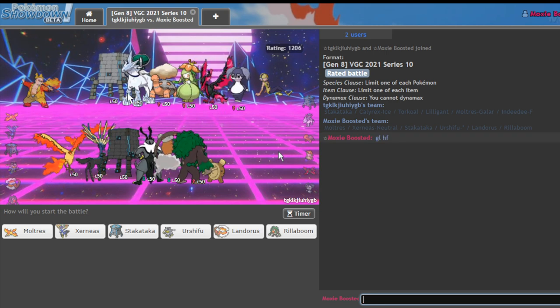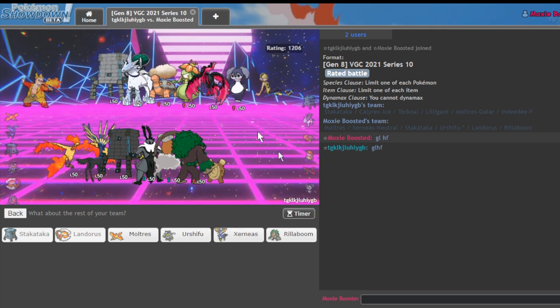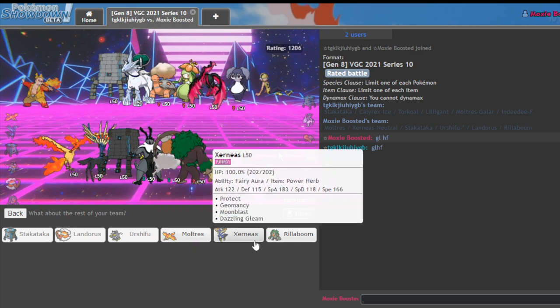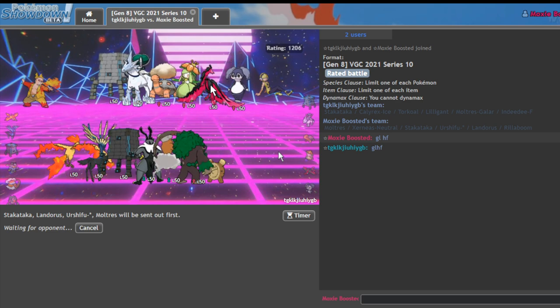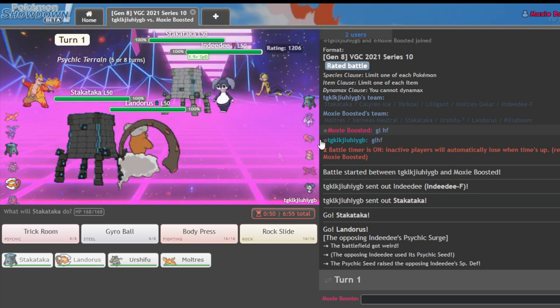We're facing a Calyrex Ice Torkoal team along with the famous After You Lilligant. Their team really doesn't like Stack Attack — I can go Stack Lando lead and they have very limited options for dealing with that. In the back, Urshifu doesn't seem bad. I might just leave Xerneas at home and go Moltres here — Xerneas doesn't do that much for this whole team, gets bodied. This is very anti-Xern. So I'm going Stakataka and Dracovish.